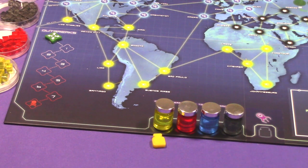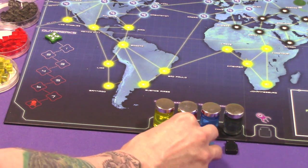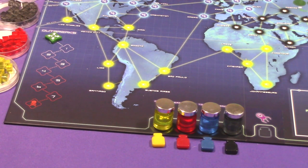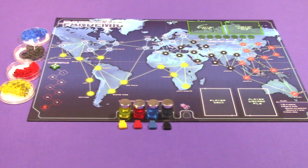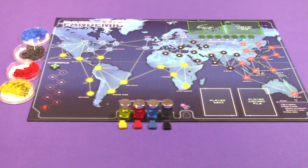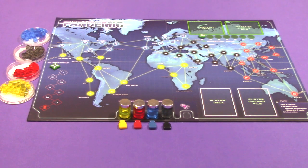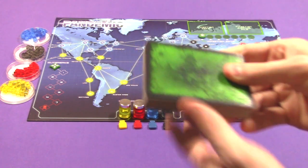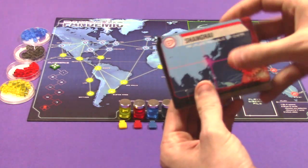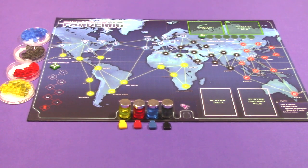The third thing you're going to do is place the infection rate marker on the very first spot under the square box that says Infection Deck. Then you're going to shuffle the infection deck — which has the names of cities on the back — and then you're going to reveal nine cards.